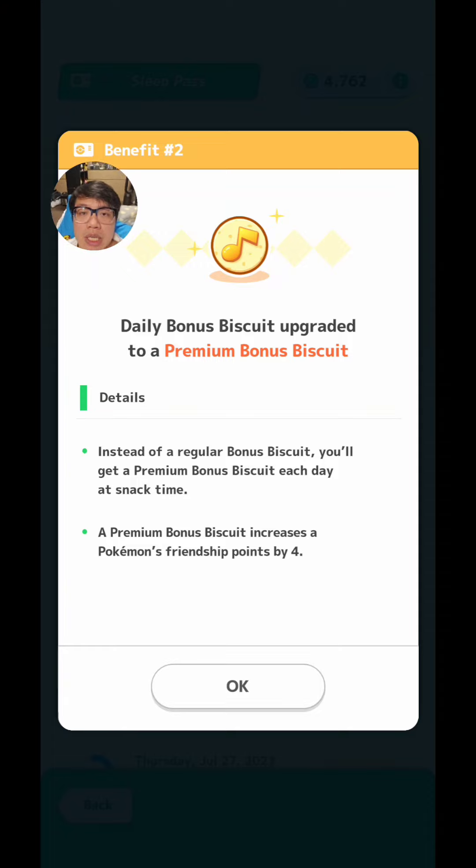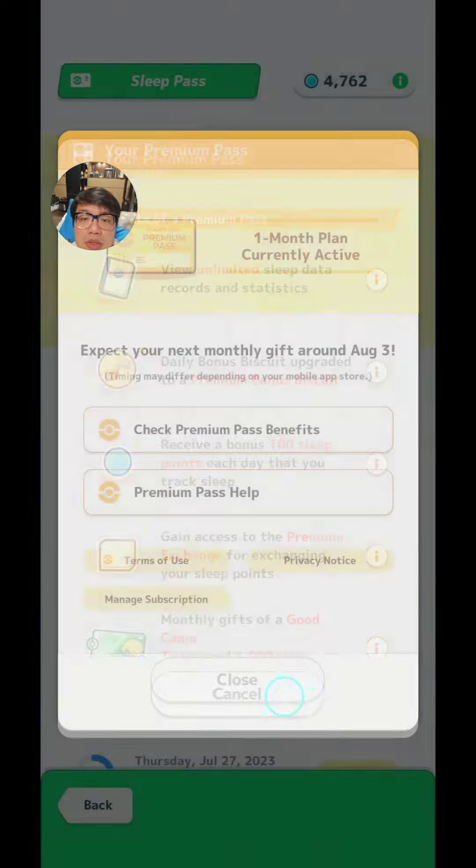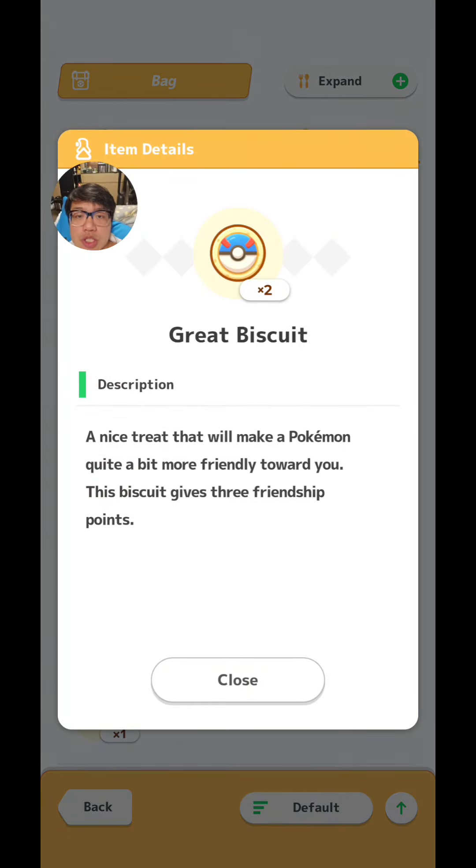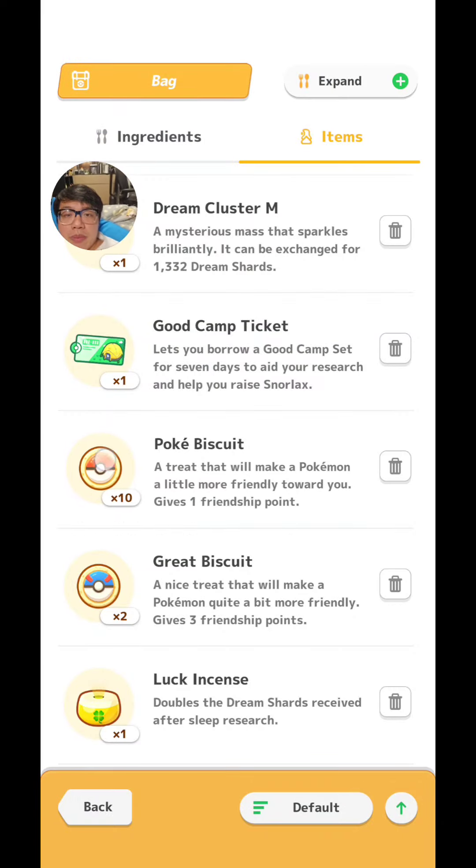If you feed a regular Daily Bonus Biscuit, that means you give them three points and you're still missing by two. It would be a waste to use a Great Biscuit. Pokey Biscuits increase one friendship point, Great Biscuits increase three. So three plus three is six, three plus one is four — and it can become a problem in terms of recruiting new Pokémons. You would need two Pokey Biscuits, but if by chance the Pokémon becomes full because you fed it too many biscuits, then you won't be able to recruit them that day.